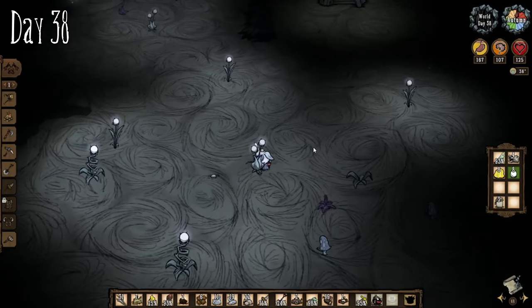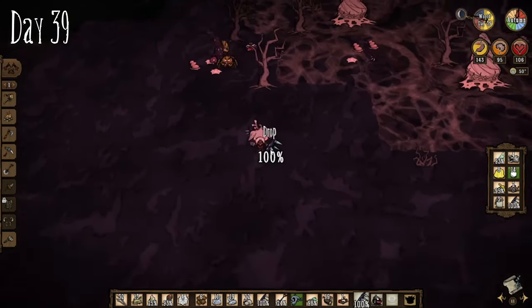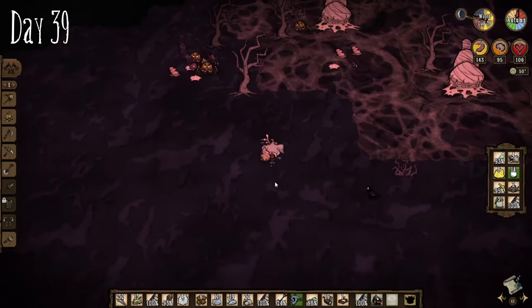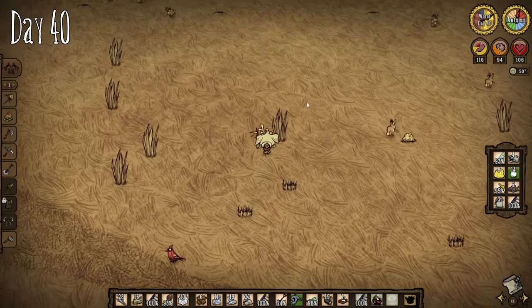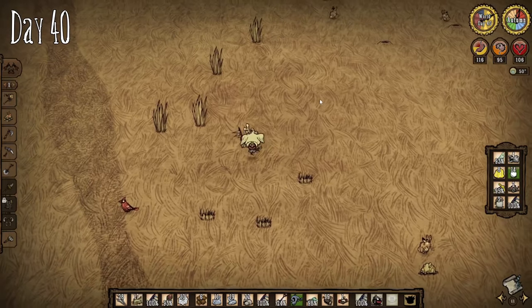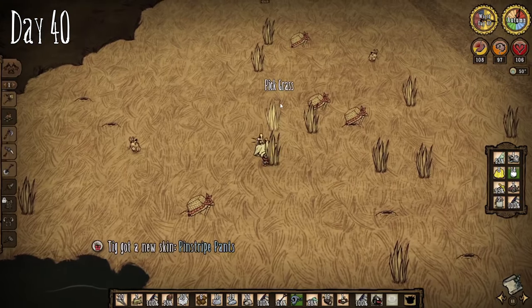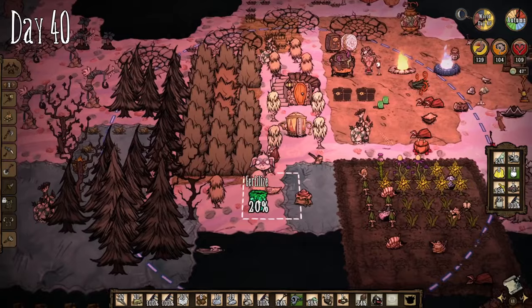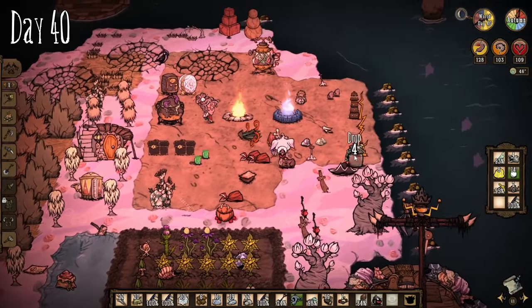I quickly dipped into the cave to get some light bulbs and headed over to the swamp to get more silk — bit risky since I had no armour on, but I still got a decent amount. I trotted over to the savannah to get some more grass and made some traps to capture rabbits. Back on island, I fertilised all the berry bushes and did some basic base chores.